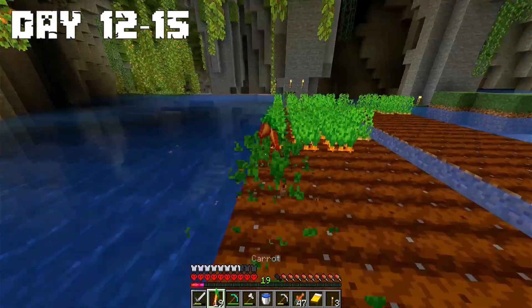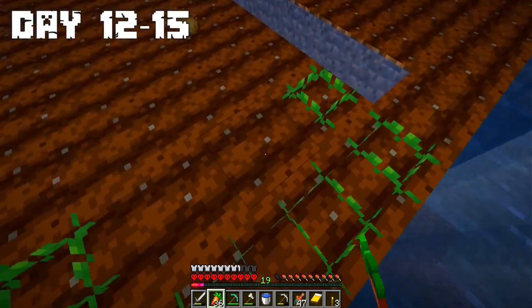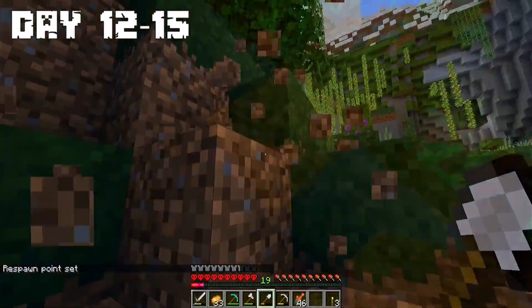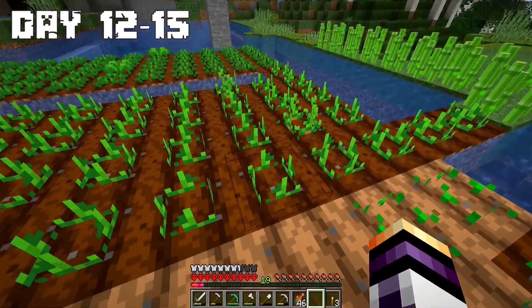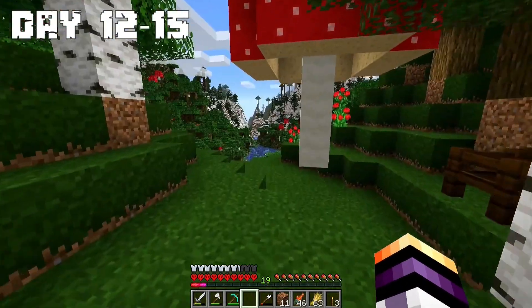I gathered some obsidian and then realized I need leather for the enchantment table. I gathered all my crops and divided them into two areas — one for carrots and one for potatoes. I gathered some dirt and expanded the farming area. In this new area I will only plant hay, and I prepared a special place for the cows I will bring.